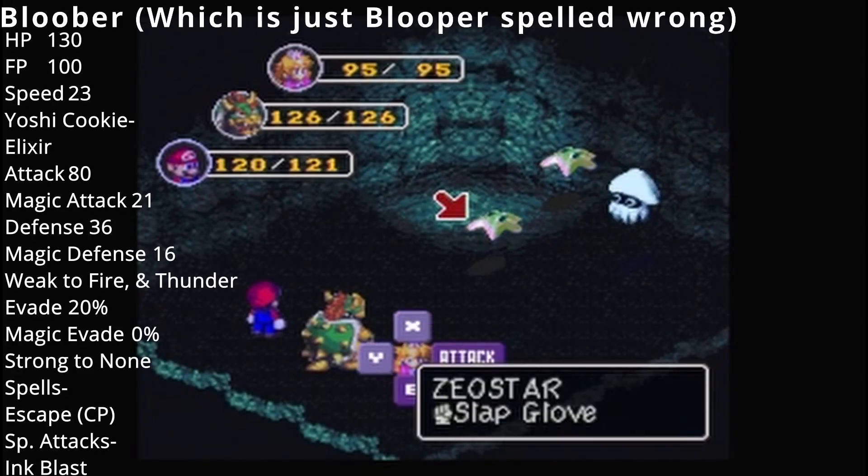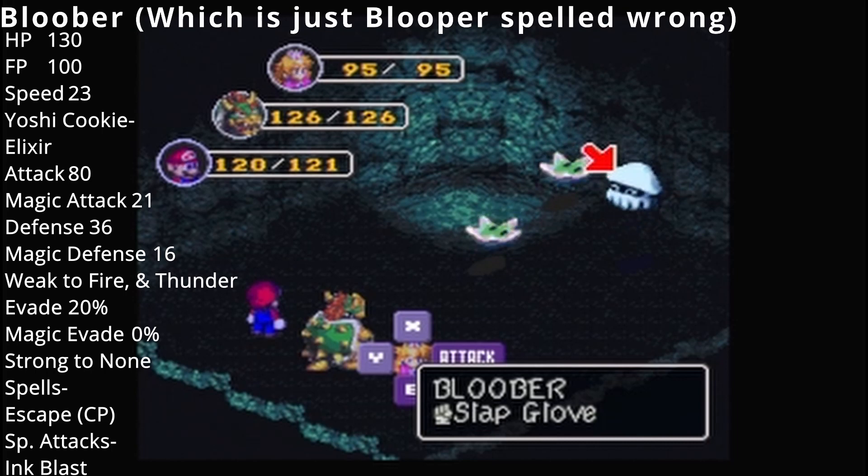Here we have Zeostar and Blooper. Blooper is another staple of the Mario universe. Blooper's Psychopath says, "I love floating around!" And Zeostar says, "I can't stand him!"